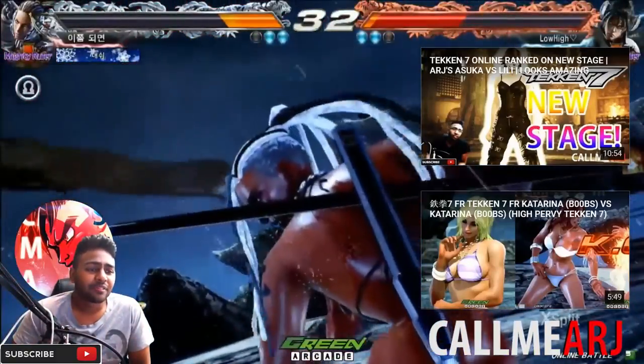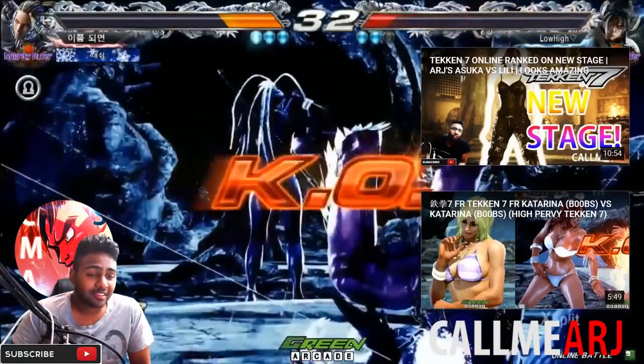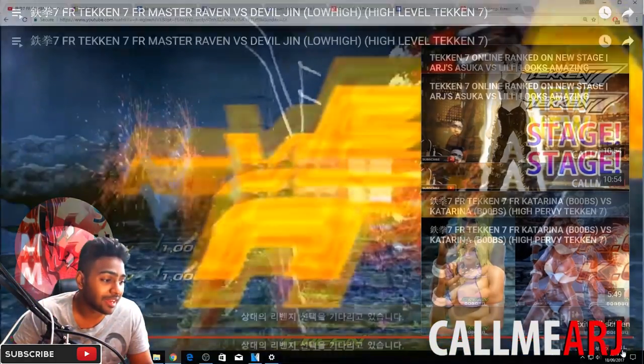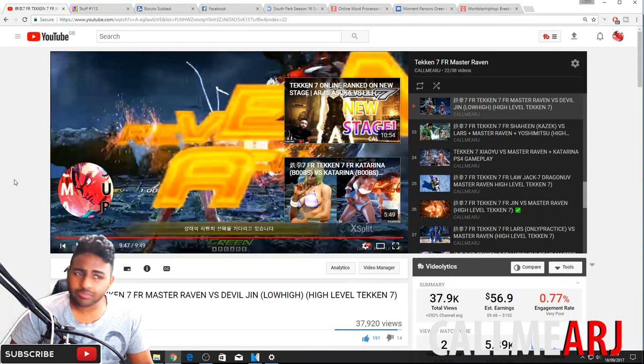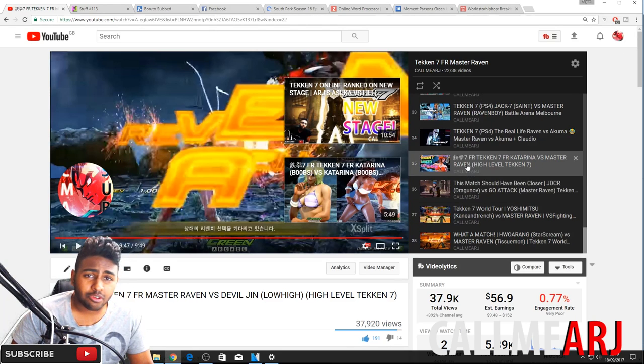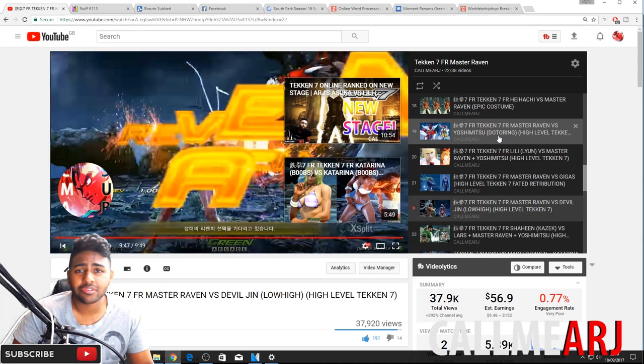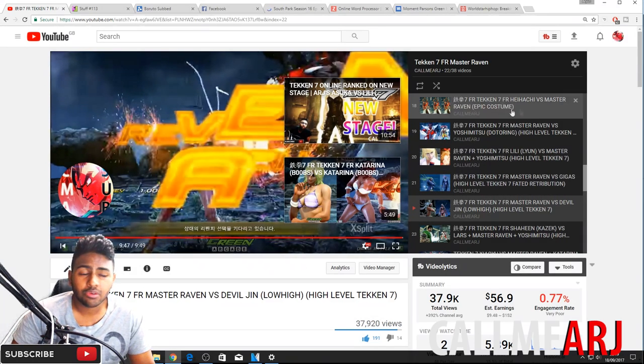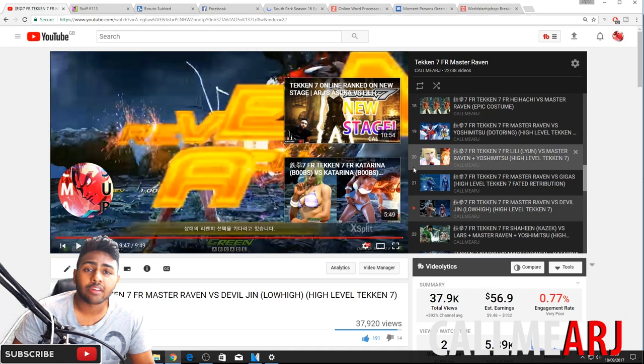Nice block on the hell sweep, ff+3 - tries to extend it into back turn with 3+4 which does a lot of damage but is more difficult to do. Dodges and gets that mix-up again - back turn into 3+4, goes for the same sweep mix-up. Picks up using ff+4 mix-up, goes in straight for the rage art and it's over. Absolutely amazing gameplay! I can tell why this video has so many views. Guys I hope you got a glimpse there of exactly how to use Master Raven - check out this playlist for more. Subscribe to the channel, study your character deeply, and I'll see you in the next video. Cheers.